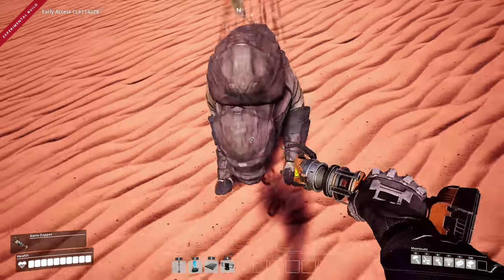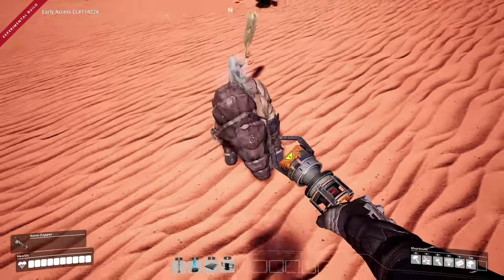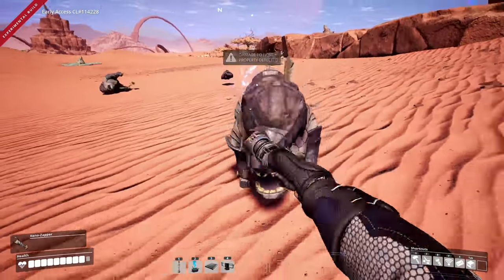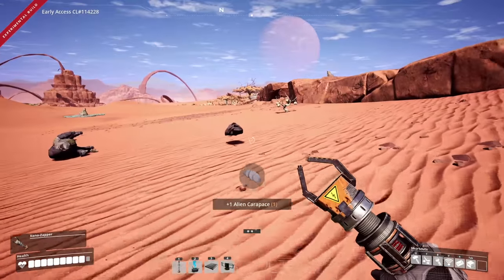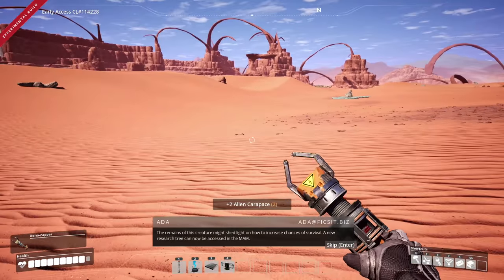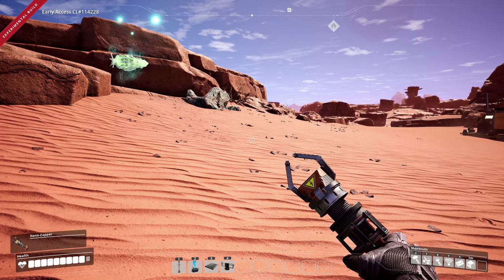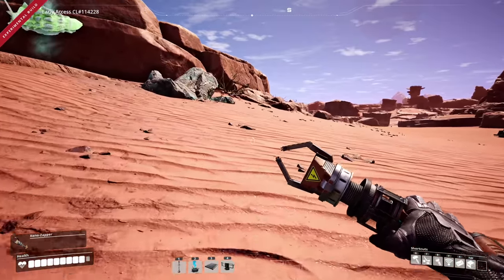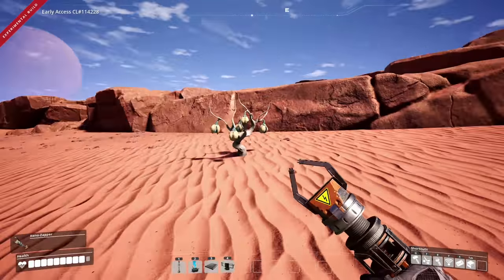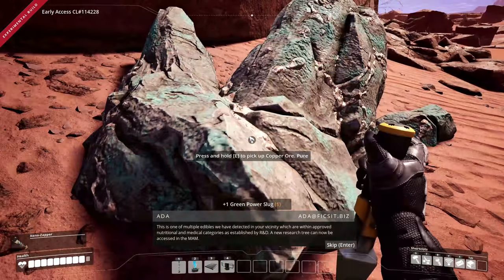Let's give these guys the shock treatment! Hi-ya, hi-ya! Oh, you made me take damage — what a jerk. They also said they added the ability to shed light on how to increase chances of survival, and they added crouching and sliding — 10 out of 10, approved!